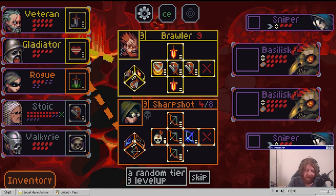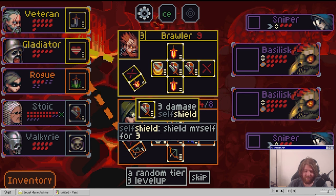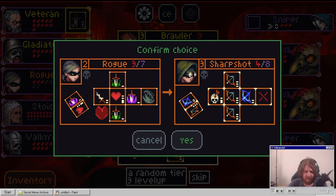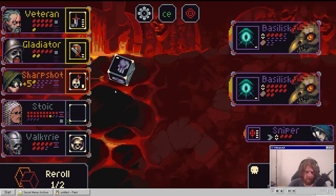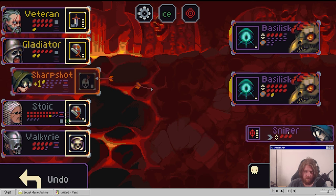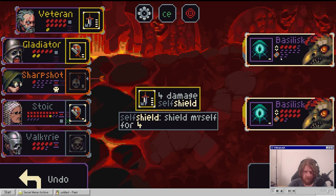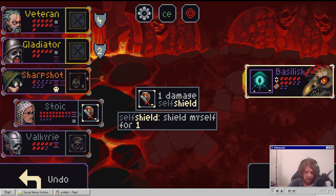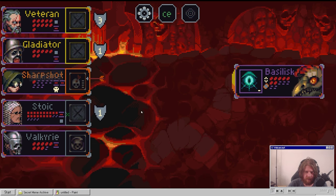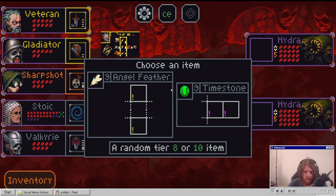Range means we can - I might actually go the ranger, even though the brawler sounds cool. One pip for each shield I have - that's kind of insane. I gotta go with the sharp shot. We get one plus HP. It's just some damage on this guy - I'm fine with that. Nice shot. He will not die. There it is. I'm gonna take time stone and replace this.